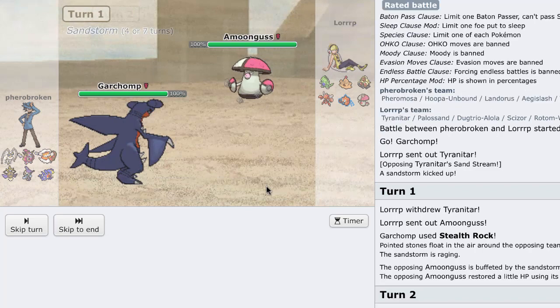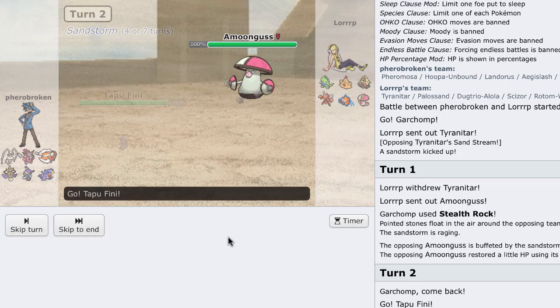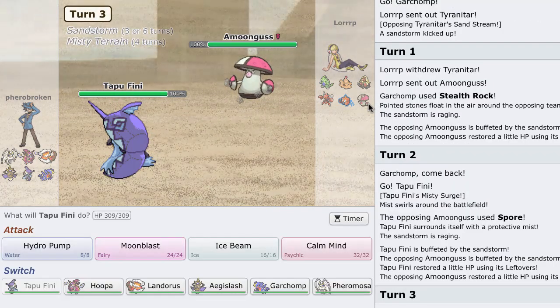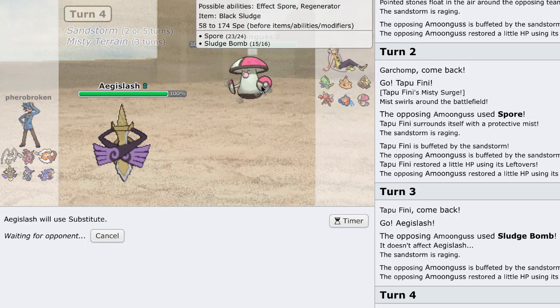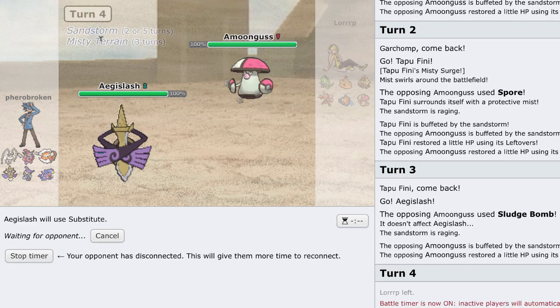I'm going to go into my Tapu Fini to get up the Misty Surge, then go into my Hoopa. Holy shit — Tapu Fini is amazing. I'm not going to go into Hoopa because of that T-Tar, so I'll go into Aegislash for a free Sub. This is why Tapu Fini is amazing — Misty Surge is such a nice ability, so useful. He leaves — we're going to claim that victory and move on to the next game.